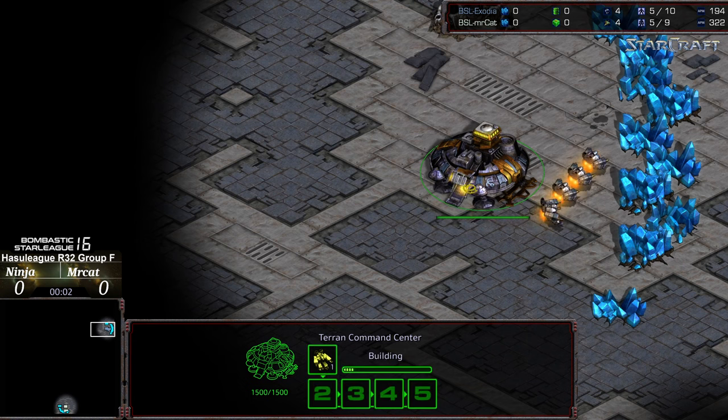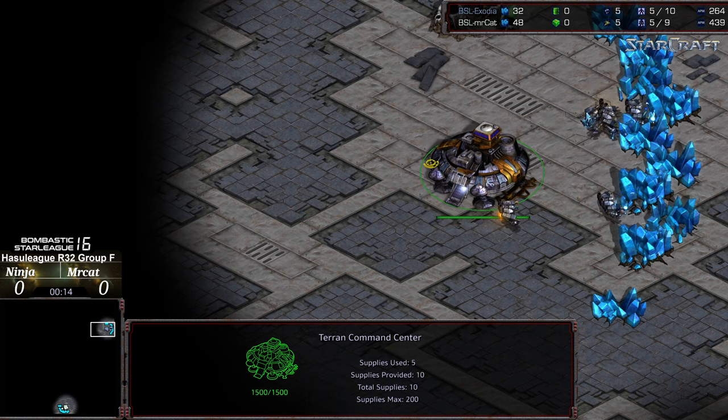Hey guys, welcome to another commentary done by Adiggity. It's going to be Ninja vs. Mr. Cat. I am not familiar with either of these guys. Ninja fielding himself as Exodia, top right corner. This is BSL Season 16, Hasu League, Round of 32, Group F.